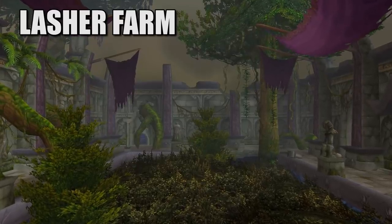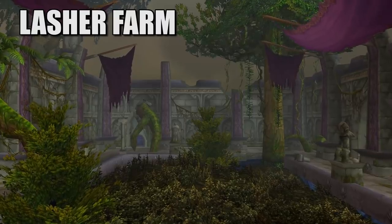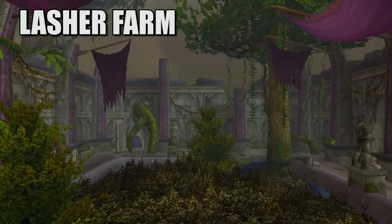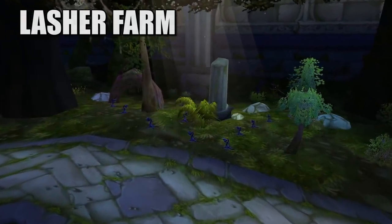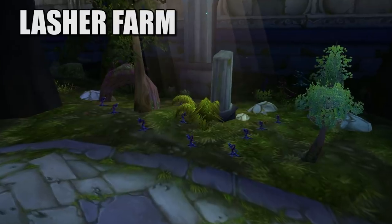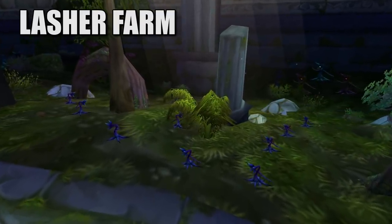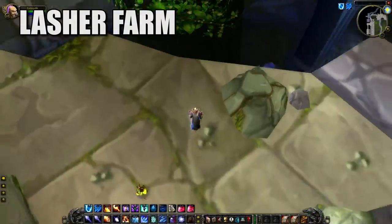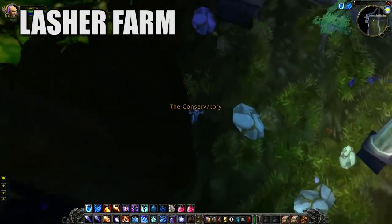Right as you enter DM East, you're perched over a courtyard with massive overgrowth protruding through the gap. Down in that courtyard are a ton of plant-based enemies. The packs we're looking for are the Lashers — big groups of little sapling-type creatures scattered across the entire courtyard floor. The idea is really simple: go from pack to pack of Lashers, group them up, and AoE them down. Loot everything and then reset. You can do this farm on most classes that can AoE. Mages, of course, are the best.